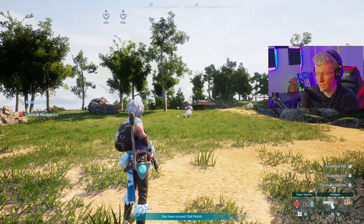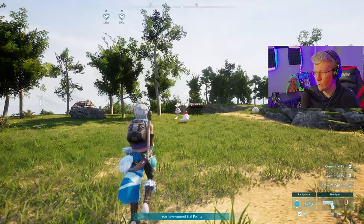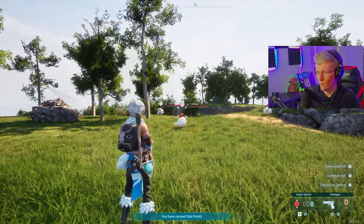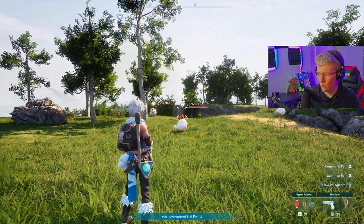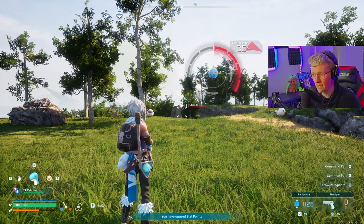To do it on keyboard and mouse, it's the same thing — using Q to throw and 2 to change to your Palspheres. We're going to try it on this Chickpea right here. As you can see, it went from 27 to 26 on the normal Palspheres.